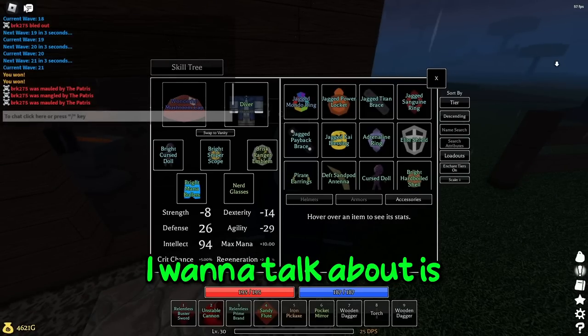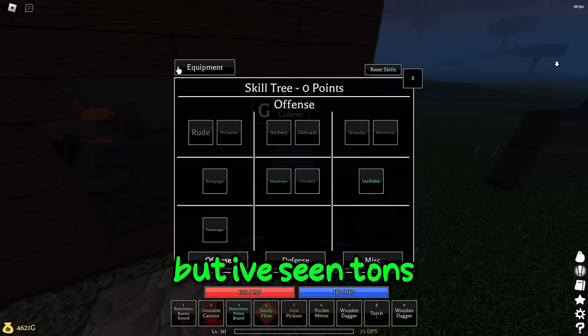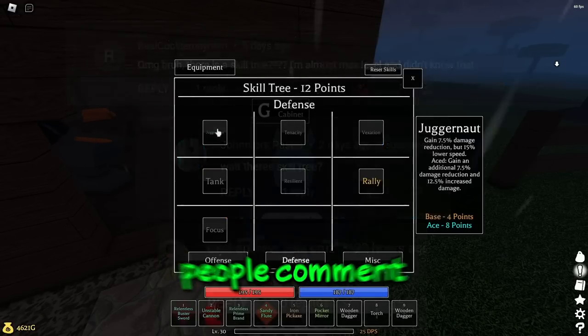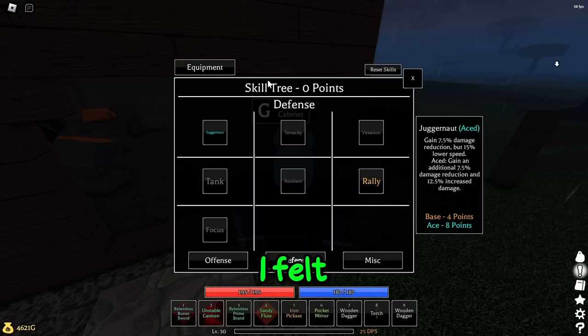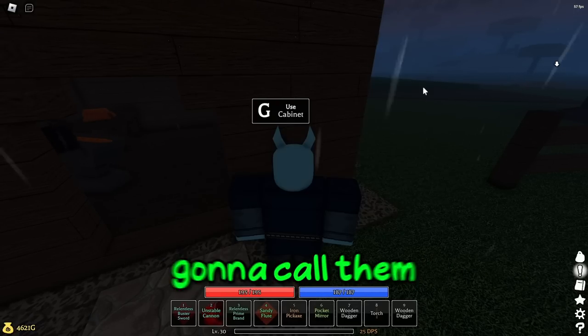The first thing I'm going to talk about is there is a skill tree. Now, there might be no-shit Cabbage Roads, there's a skill tree — but I've seen tons of comments like, 'Oh my god, I'm level 13, I'm level 30, I didn't know there's a skill tree in the game.' It's honestly insane. A lot of people comment like, how do I get ace points? How do I ace? You need how many points it says to ace. I thought it was pretty self-explanatory, but apparently people haven't noticed these features, so I'm going to call them hidden features.